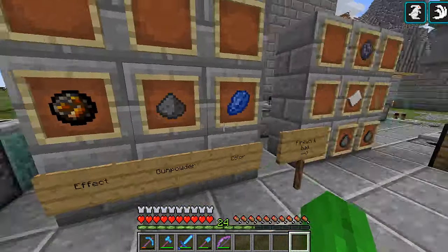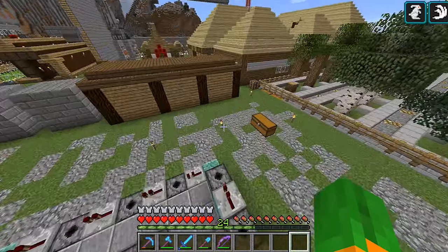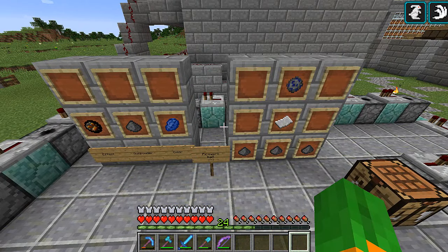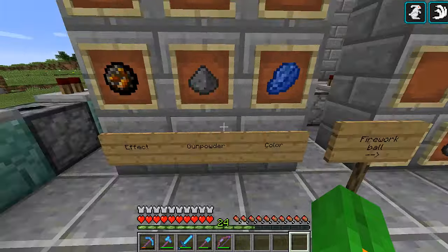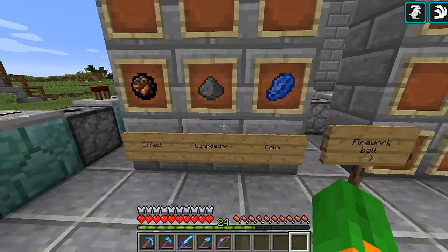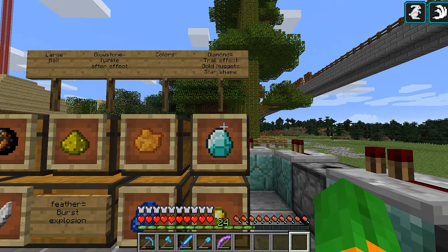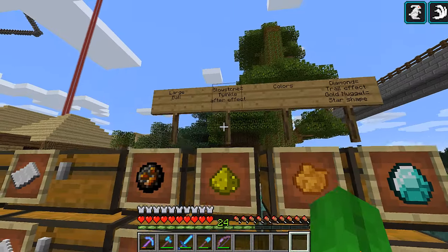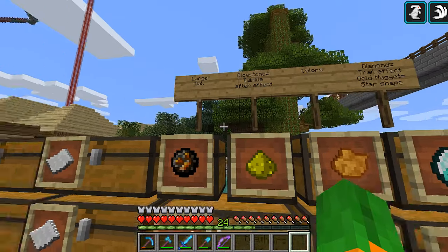The first thing I did was add the crafting recipe so if I ever forget how to make fireworks, it's all here. To actually make this firework star ball, this is the first thing you need: a color, some gunpowder, and an effect. Any color will give it the color, gunpowder just makes the firework, and the effect adds certain effects. The diamond gives a trail effect, the gold nugget gives a star effect. I put two chests for colors - this one's got blue, this one's got a bunch.